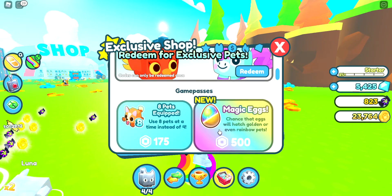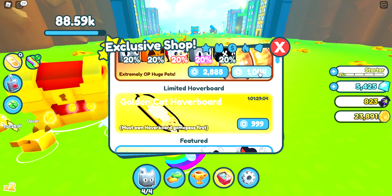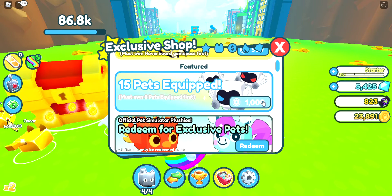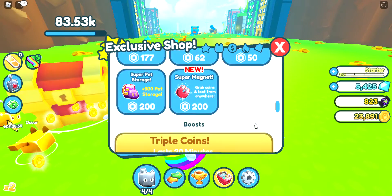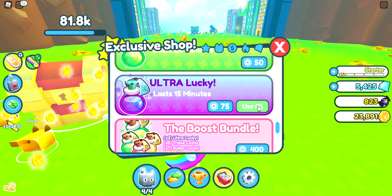The golden cat hoverboard is 999 Robux. This is way cheaper than the real Pet Sim pass which is 2,199 Robux. But it's not real, so you don't want to buy anything. It's way cheaper but yeah - I've got a lucky boost, maybe I'll turn that on and go buy some eggs.